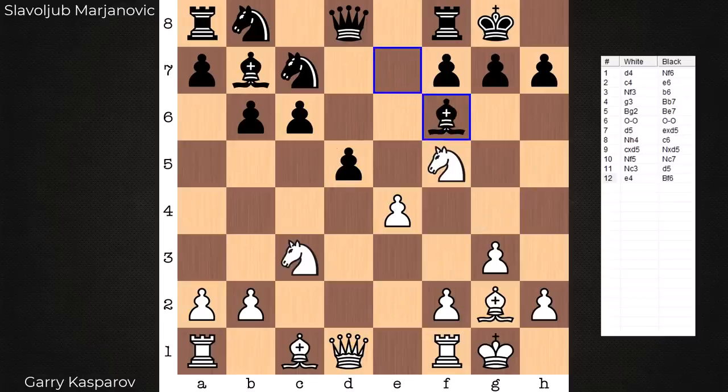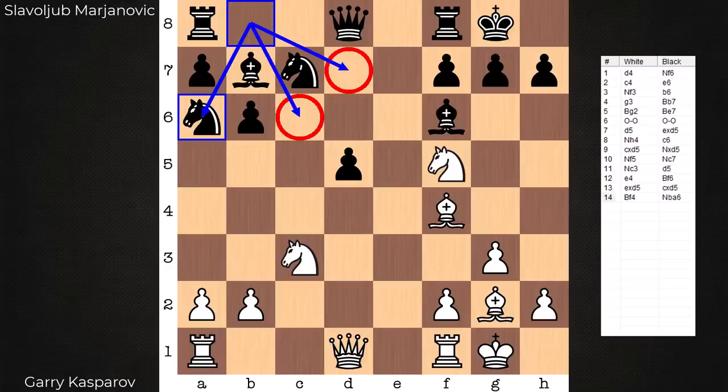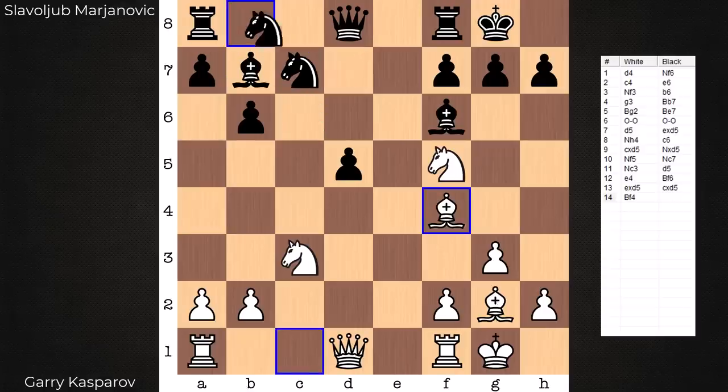From here we have bishop f6, e takes d, c takes d, more development for white, and knight b to a6. Both players are playing close to a perfect game — when I share the graph at the end you'll see. It's about a flat liner up until move 15. I was curious about this last move here; it seemed a little bit weird, developing the knight to the edge. I wondered about why aren't you going to c6 or d7? So let's have a look at these two moves briefly and get a better idea as to what the purpose of knight b to a6 is.